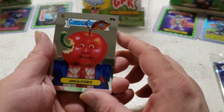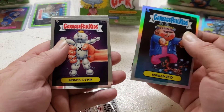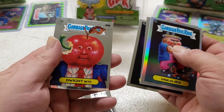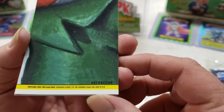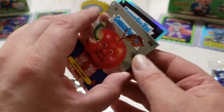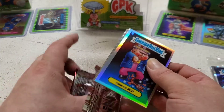Apple Corey, Undead Jed — that is our refractor — Pinned Lin, and Dwight Byte. It says refractor right there. Undead Jed is pretty cool.